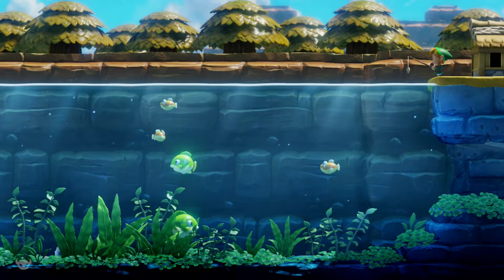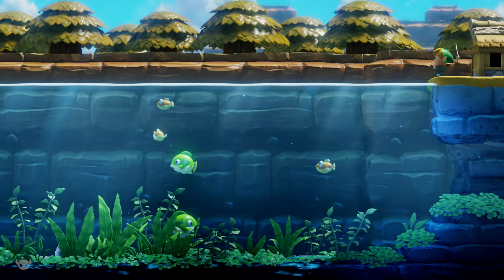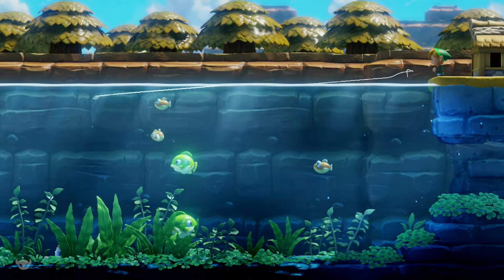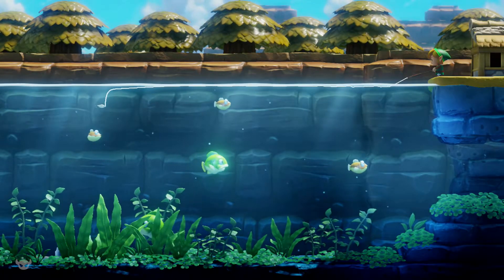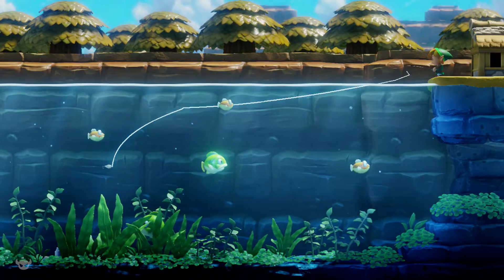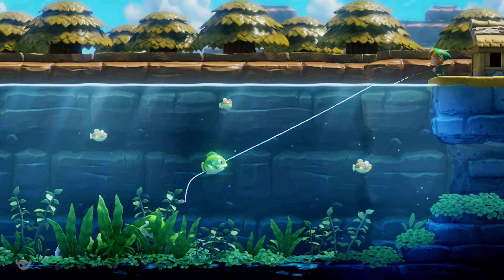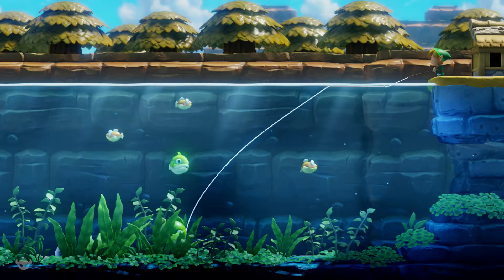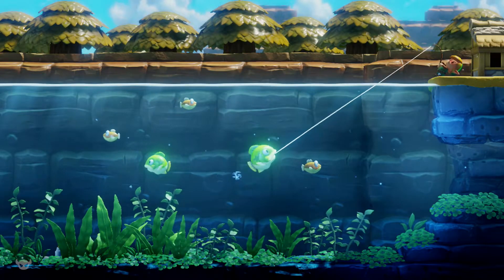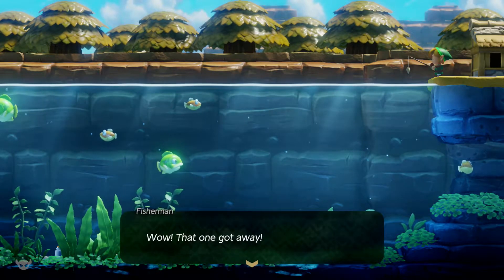Basically how the fishing game works. Let's see if I can really remember. Cast it all the way, just kind of tug it back with the stick. I want to try and get a fish's attention — just letting it sit will let the lure sink. We didn't get the little one, I want the big fish. I'll go for the one on the bottom first. Come on — don't you dare! He got away.